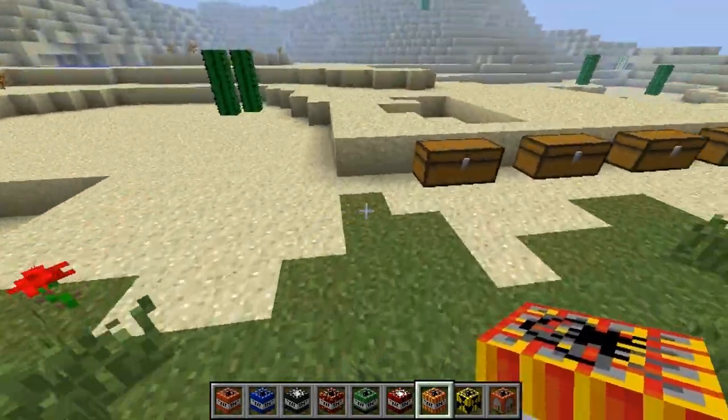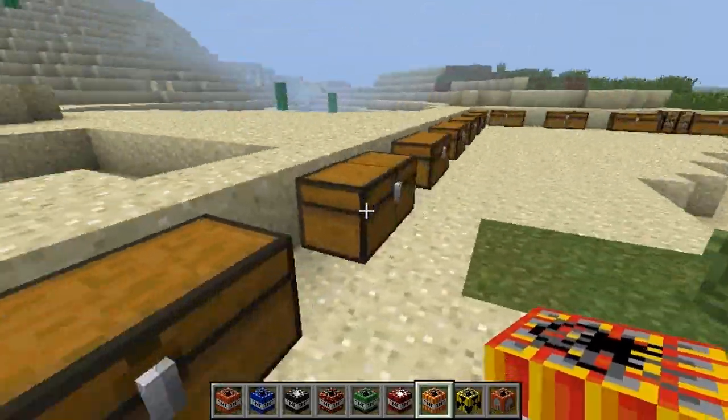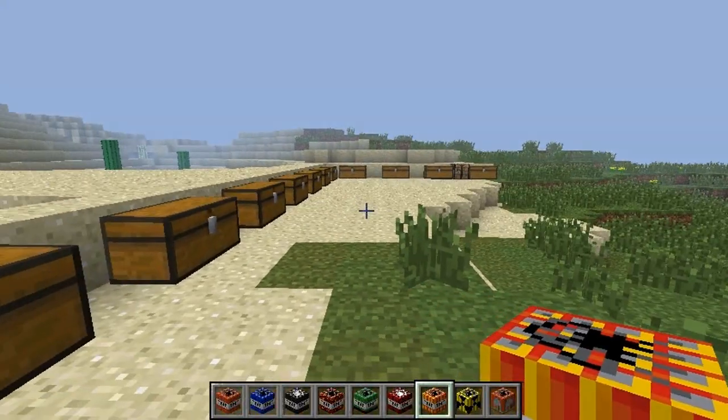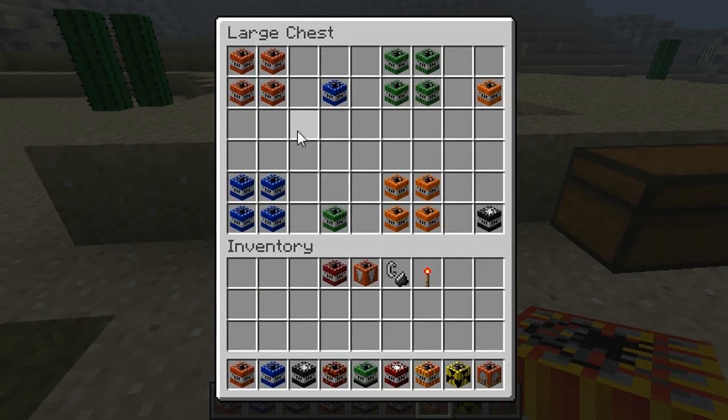First I'm going to show you the recipes, then I'll show you what each of them do, and then I'm going to show you each of them explode. I don't want to mess up my crafting table midway through. So first, obviously the normal TNT — you need to make that to make the first TNT, which is called TNTX5, which is basically a normal TNT times 5. That's what you get: a normal explosion times 5.